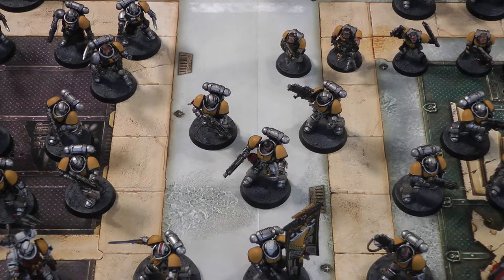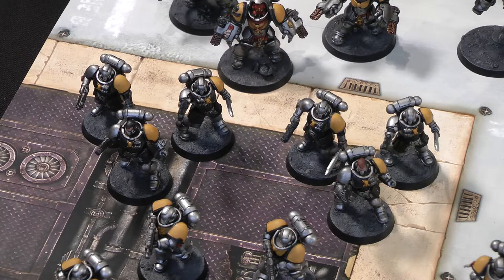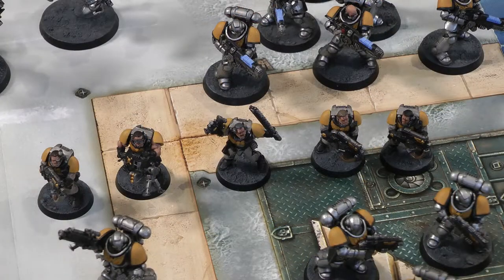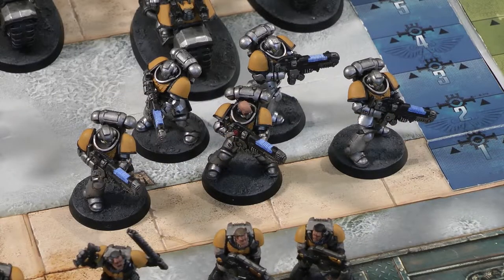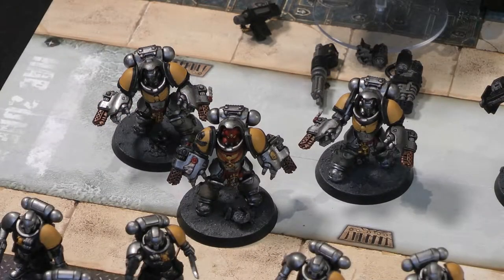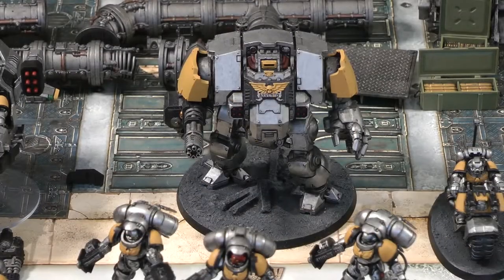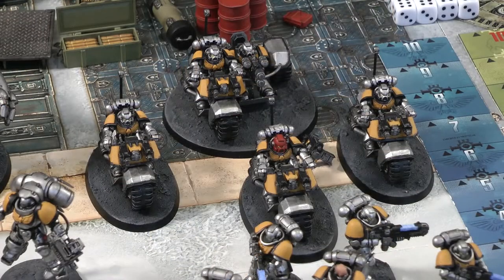In the centre, three easy-to-build Intercessors; on the right, another five from Dark Imperium. Then two sets of easy-to-build Primaris Reivers, five Space Marine Scouts with magnetised weapon options, five Primaris Hellblasters, three Primaris Inceptors, and three Primaris Aggressors — also easy-to-build models. In the back row: a Space Marine Land Speeder with magnetised weapon options, an easy-to-build Primaris Redemptor Dreadnought, three Space Marine Bikes plus an Attack Bike with a choice of Multimelta or Heavy Bolter.